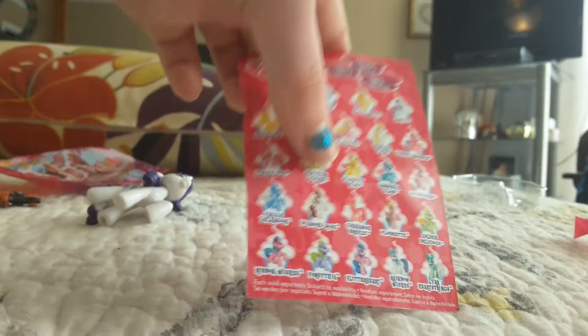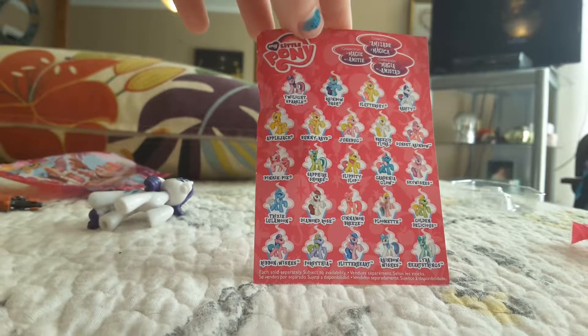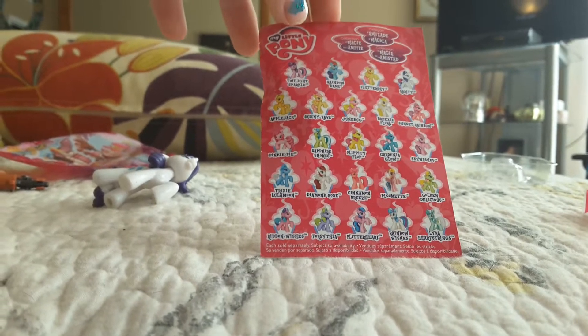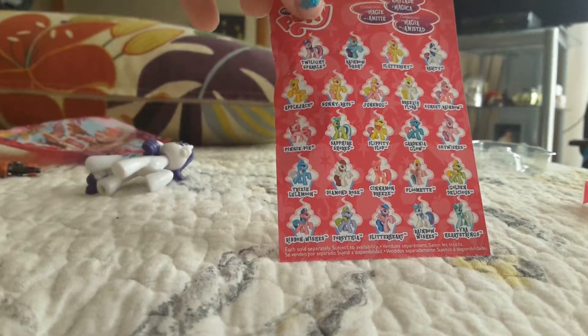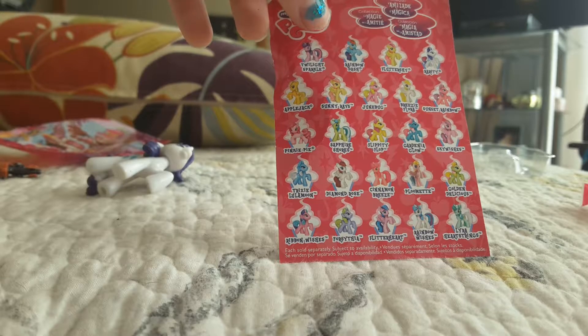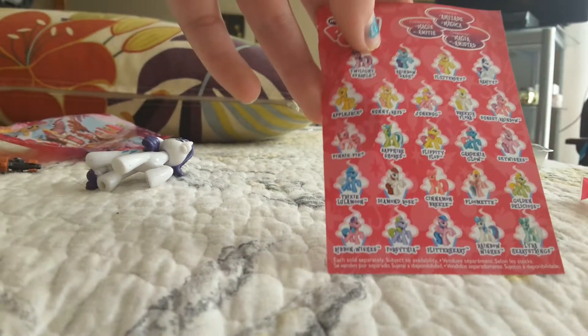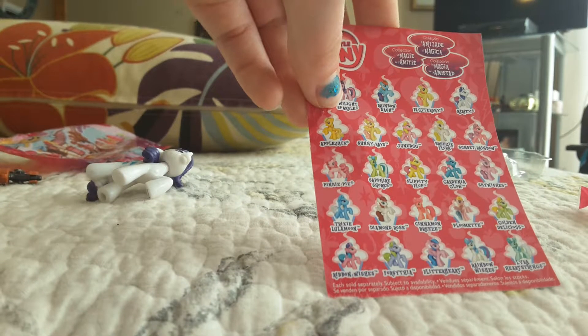Maybe you can read it. You can get Twilight, Rainbow Dash, Fluttershy, Rarity, Applejack, Sunny Rays, Junebug, Breezy, Sunset Rainbow, Pinkie Pie, Sapphire Shores.